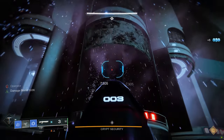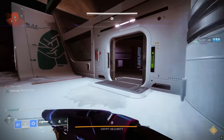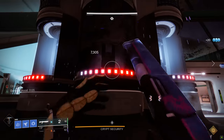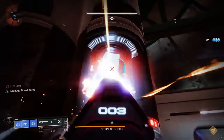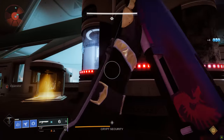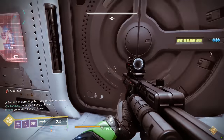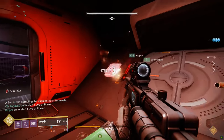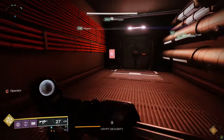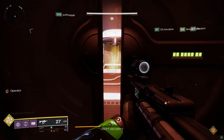Upstairs players, when you hear those callouts, shoot the correct fuse like mad — left, middle, or right in whichever room was called. Fast teams can one-phase, but no problem if you don't. When the DPS phase is over, fuses get re-covered by protective glass and you're back at step one. The basement player comes upstairs, and the operator who was upstairs runs down to become the new operator. Rinse and repeat.